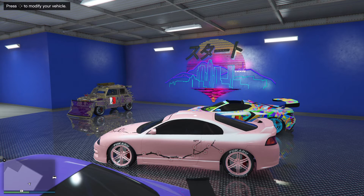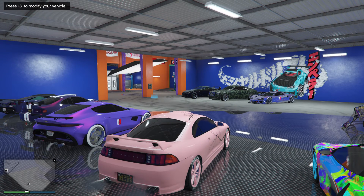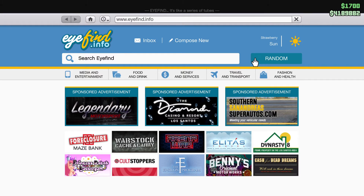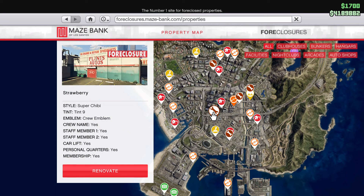So this garage right here — I found out how to get this for free. You actually need a Prime subscription to get this for free. When I say this for free, I'm talking about the garage I'm in. I can't remember the name of it — it's the auto shop. This auto shop right here, you actually get this one for free if you have Prime Gaming. There's nothing else — you don't have to buy any of the starter packs or anything like that. It's actually for Prime Gaming.